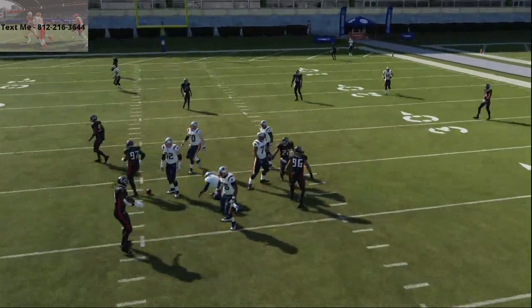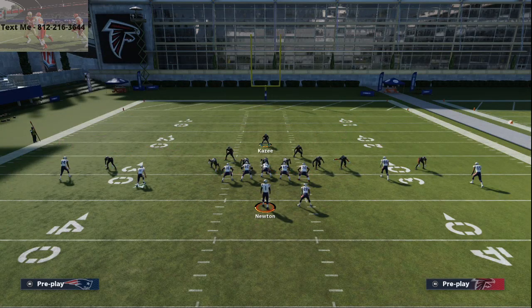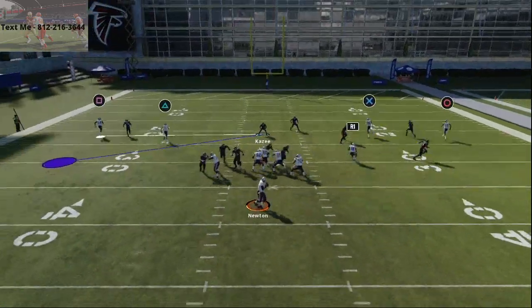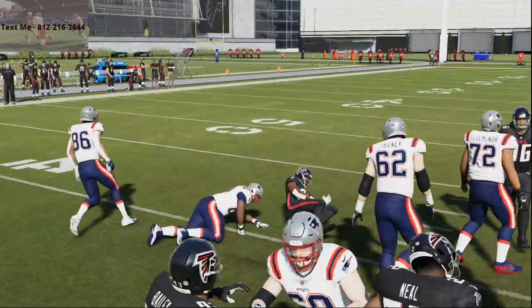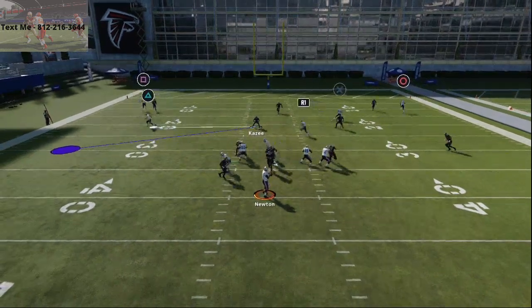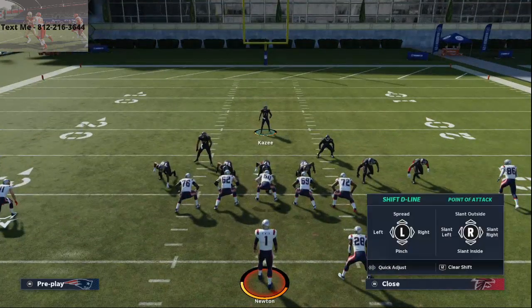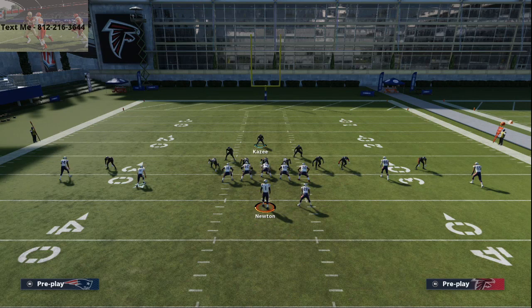You're going to get that nice B-gap five-man pressure at the quarterback. I think the 4-6 Bear is one of the better defenses in the entire game this year. You've got consistent gap pressure off the right edge and consistent A-gap pressure as well. Slanting to the left side is more consistent, but you're not going to get A-gap pressure as much. If you crash to the right side, you'll get A-gap pressure right down the middle — two guys through the A-gap clean.